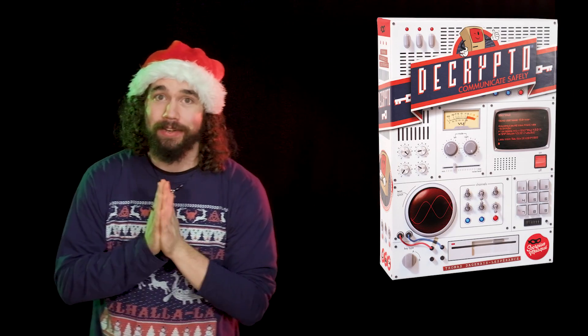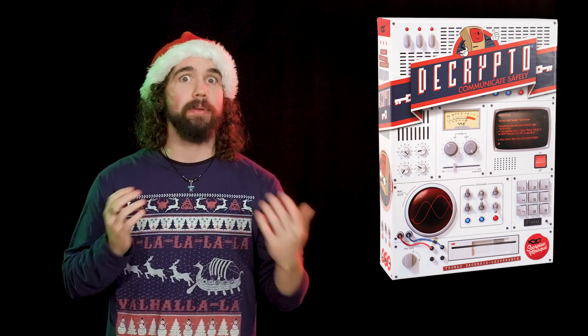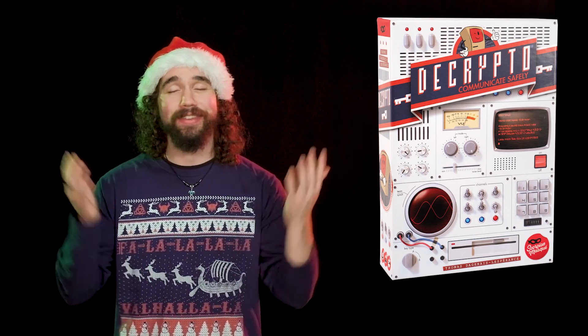Decrypto. Decrypto is the directly competitive cousin of Codenames, where two teams of two to four players guess a sequence of words from clues, while also guessing their opponent's sequence. But beware — if you make your clues too easy, the other team can decode your sequence. If you make them too hard, your team can't guess it.